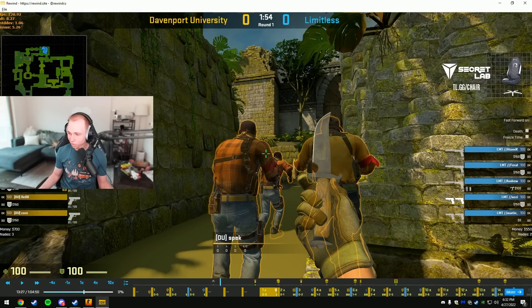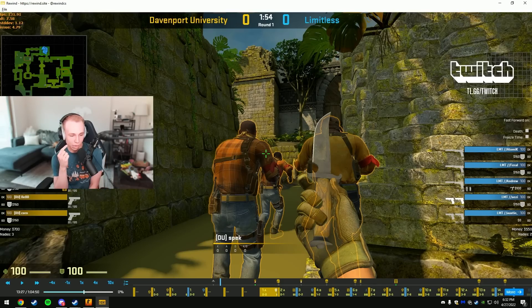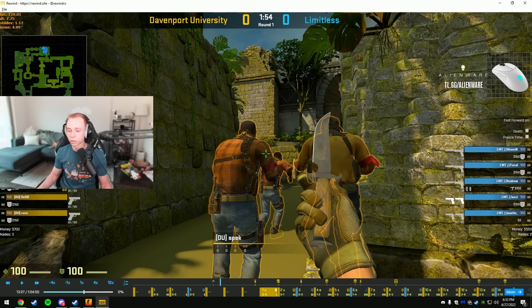I wanted to talk to you guys specifically about a couple of different points. On the T side, I feel like you guys overall take map control really slowly. The other team was giving you map control, so you kind of had to recognize that and start taking it faster — then they wouldn't have been able to abuse saving smokes at the end of the round. I also felt like your defaults are very readable.